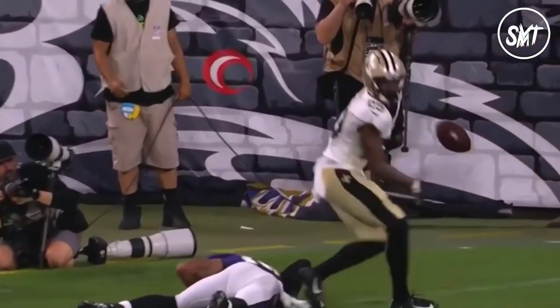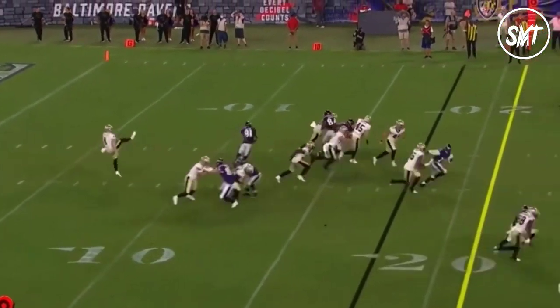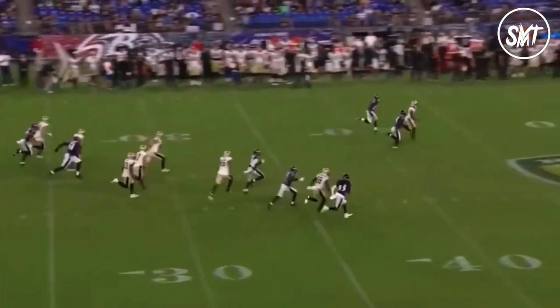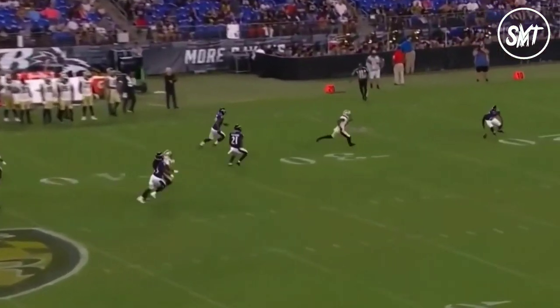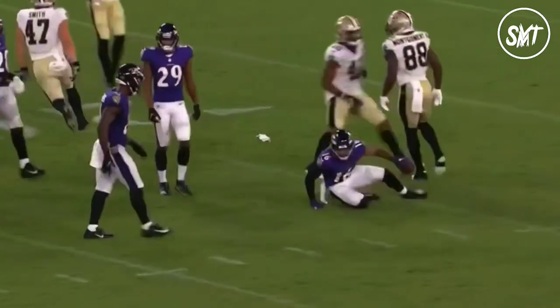I thought at first it was an uncatchable ball, but the more you watch... One of the guys that Ravens did draft, Tywin Wallace, awaiting the punt. Wallace will backtrack inside the 30 and fumbles it, picks it up off the turf. Technically, that's a muff.